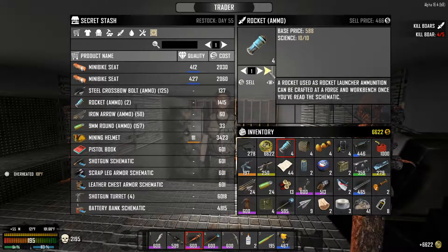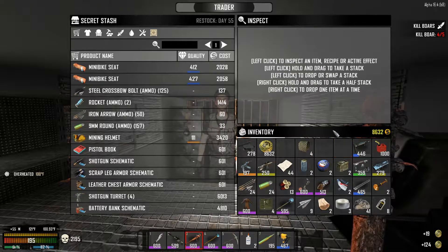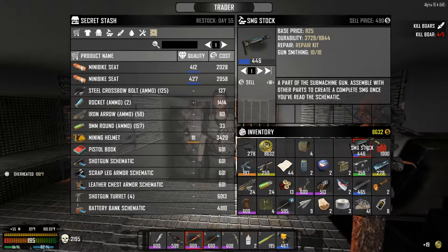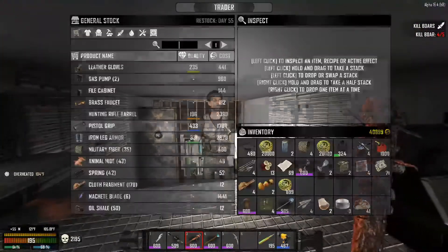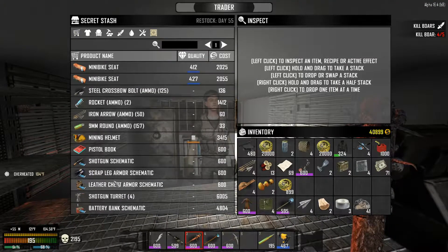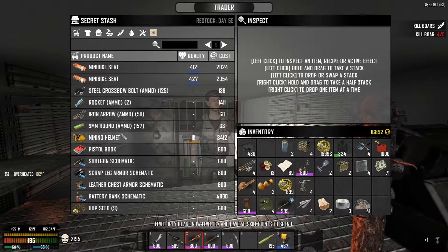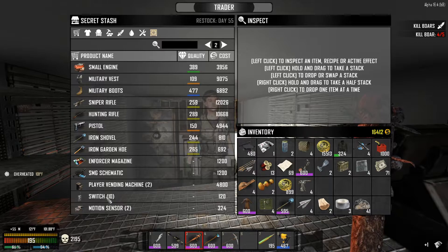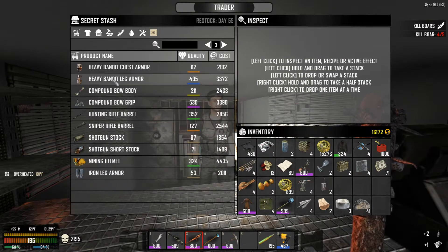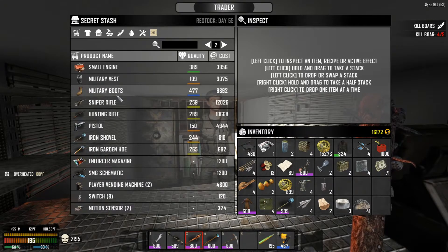Shotgun turret - all right let's make some money. Rocket launcher - sell for sure. That gives us enough money to do a couple things. I'm just gonna sell all this and then buy the shotgun turrets - at least as many of them as I can. I had a worrisome thought, I don't know when this guy closes - so just in case I'm gonna buy the turrets now. Where are those turrets? Shotgun turret - buy, buy, buy and buy. Wow, I got all four of them! Very very cool. We definitely needed that. Player vending machine - masonry, I don't think I have that. Switch - I need a couple because I got a couple plans for that. I think that's the main stuff that I needed.